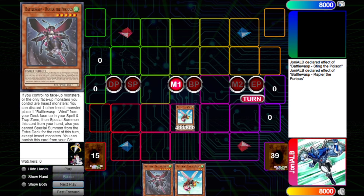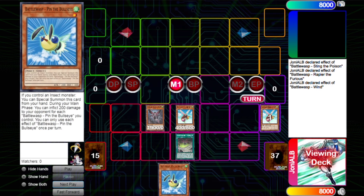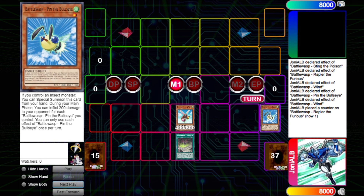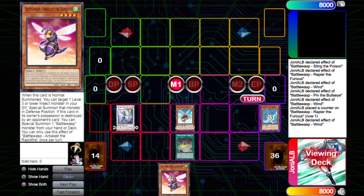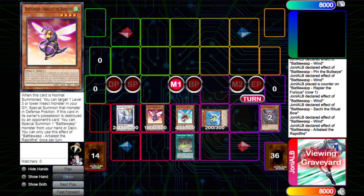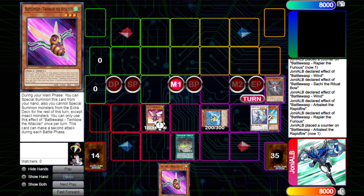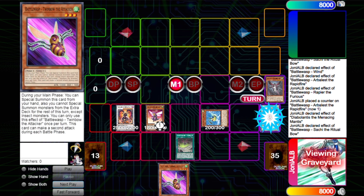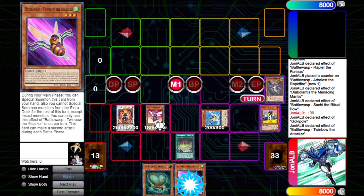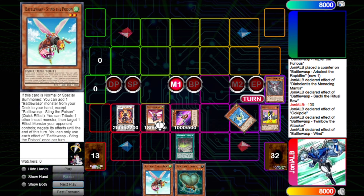We start the combo by normal summoning the Sting and Rapier. Here you don't have your normal summon for your Resonance Insect, so we play it a bit differently, but we still go for the Bow — our Synchro 6. But we don't make it a tuner this time. Now we use our additional normal to special summon Black Bullet, then the level three to reduce, just to have a monster banner so we can chain block Mantis. Send Goki Pole — Goki Pole adds the Resonance.